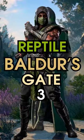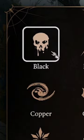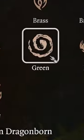Our guide to Reptile in Baldur's Gate 3. First, start off with the Black Dragonborn for their Acid Breath, or go Green for Poison Breath.